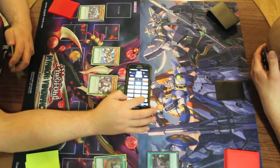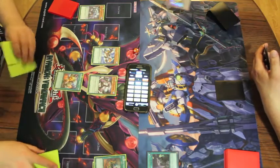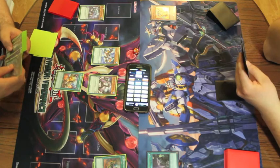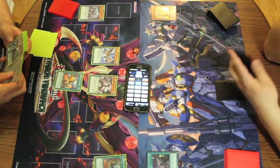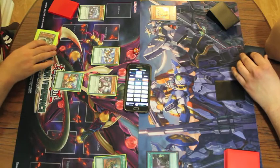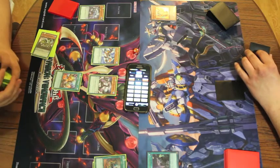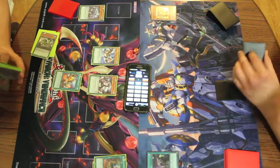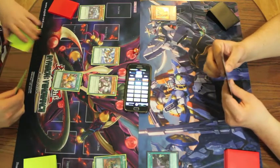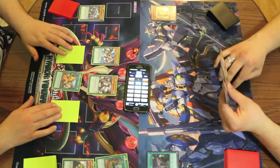Brachion's gonna hit you for 2,000. Main phase two. Activate Dynamisk Charge, search for another Dynamisk monster. Carly — it's a Dynamisk monster with this one. Oh okay, with Terran — when he does damage, that's when it triggers. I'm gonna scale Ceratops. Set these two cards and go ahead.